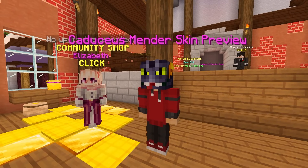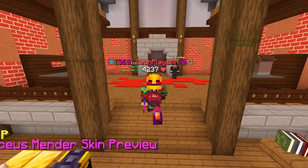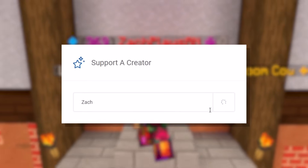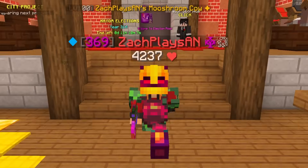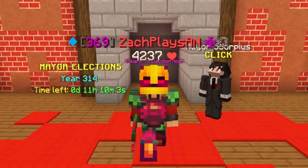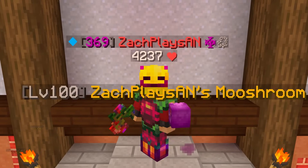If you find yourself checking the Hypixel store for the fire sale, the brand new barn skins, or anything else, don't forget to use my creator code — code Zach, that's Z-A-C-H, just like my name. You'll save five percent on checkout if you use my code. Let me know in the comments if you're taking advantage — shout out to everyone who uses it. Without further ado, let's jump right into today's episode.